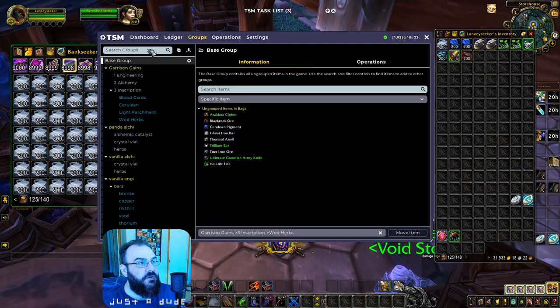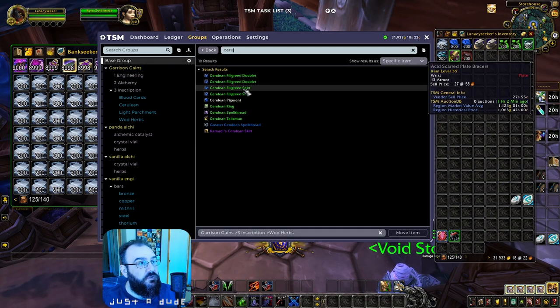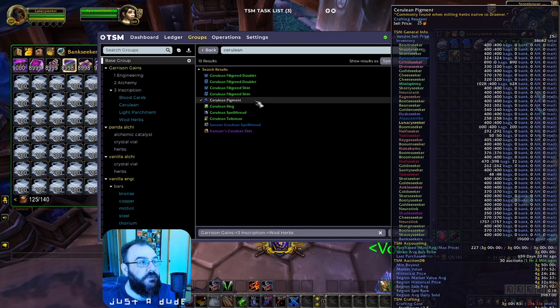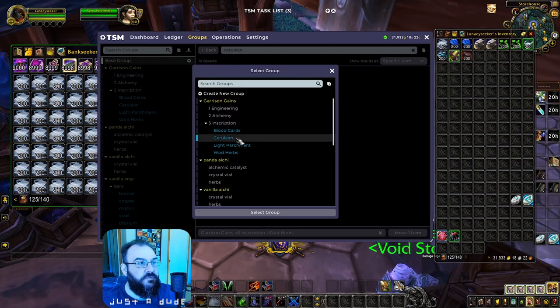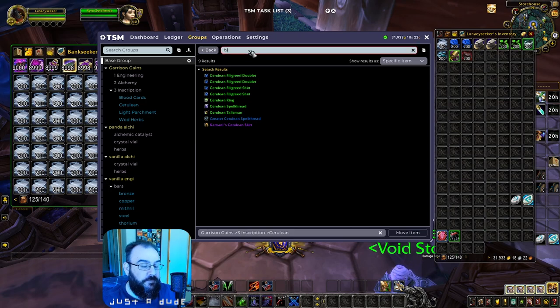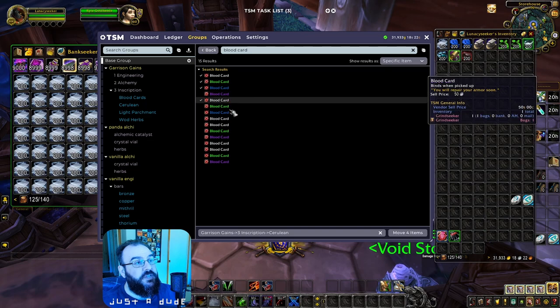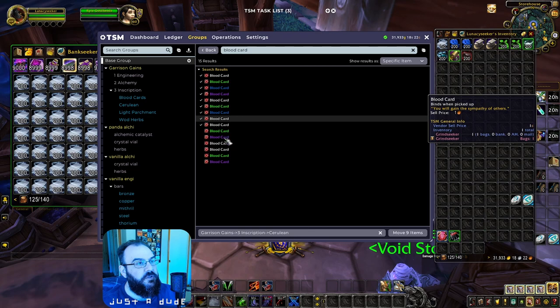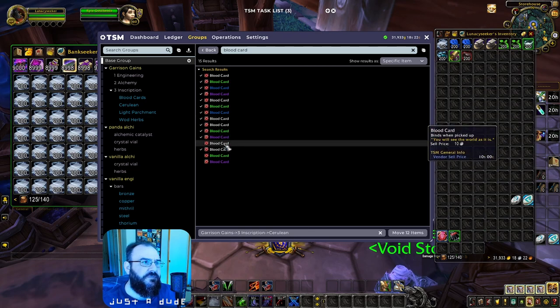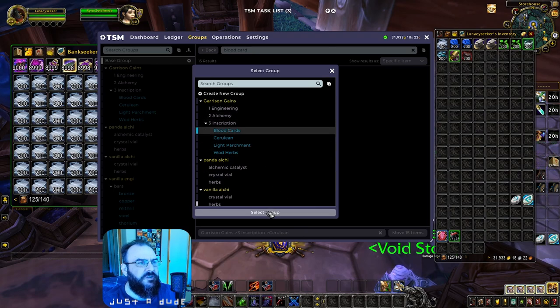For Cerulean Pigment, go to the base group, search 'Cerulean Pigment,' and move it into the Cerulean subgroup — not into Herbs. You can also select multiple items at once; go ahead and select all the Blood Cards and throw them into the Blood Cards category, so you can tell TSM to sell all Blood Cards at once. That keeps it a bit more organized.